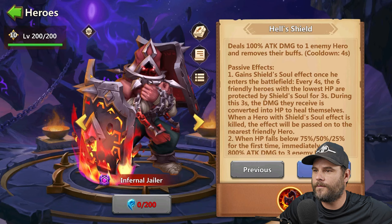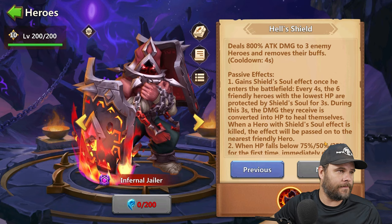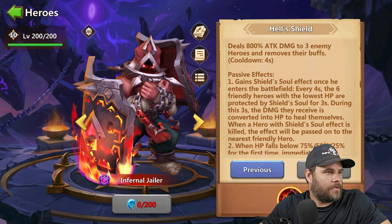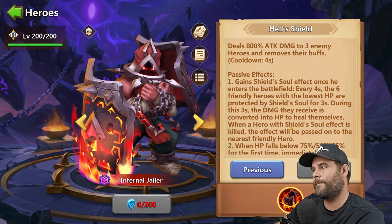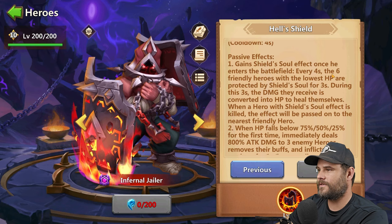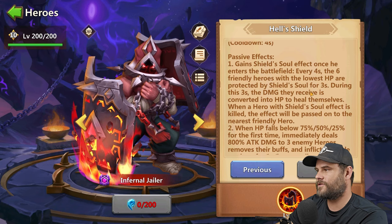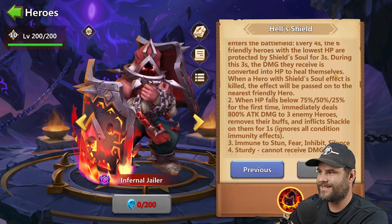The new hero is Infernal Jailer. Let's look at him all the way up to level 15. Infernal Jailer's skill name is Howl's Shield — tiny skill description but massive passive effect. It deals 800 attack damage to three enemy heroes and removes their buffs. The passive effect: once he enters the battlefield, every four seconds the six friendly heroes with the lowest HP are protected by Shield's Soul for three seconds, during which damage received is converted into HP to heal themselves.